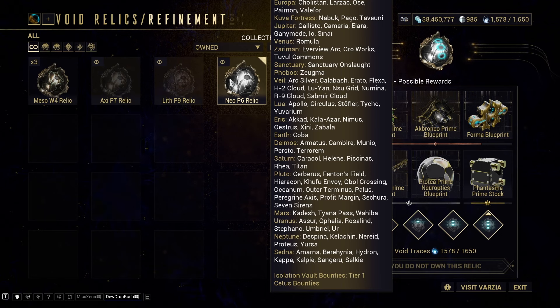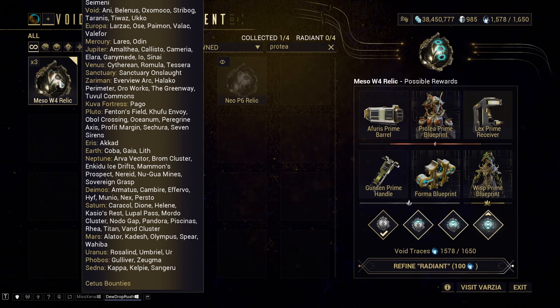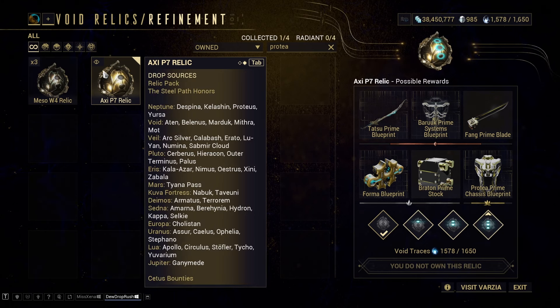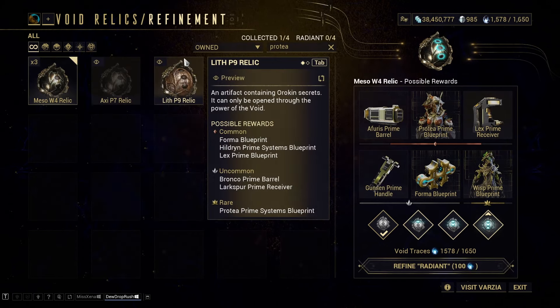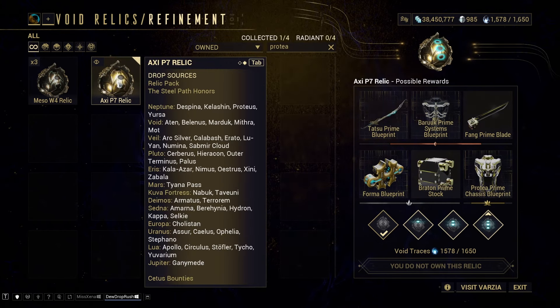To summarize: Lua disruption, Demos disruption, and Pluto Cerberus interception are the big three missions, plus the two void missions — Void Ukko for the blueprint and Void Hepit for the Prime Systems. That said, it's sometimes necessary to switch things up because you can burn out running the same mission over and over. XCP7 again is best at Pluto Cerberus or Demos disruption Armatus, and I really do recommend switching the missions you run.